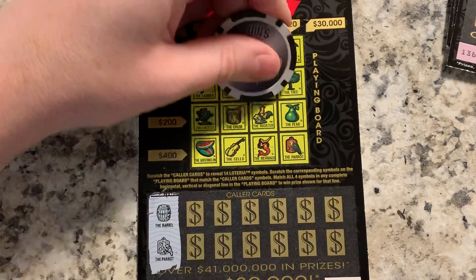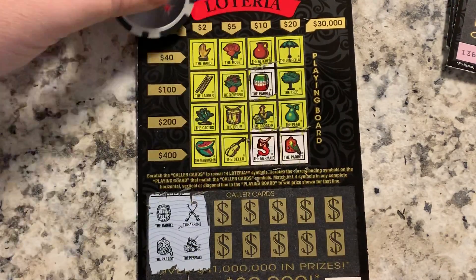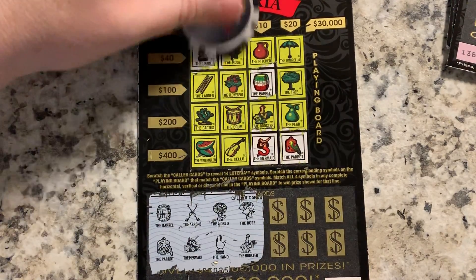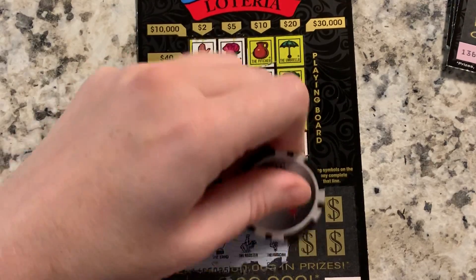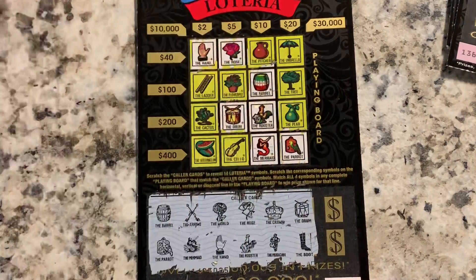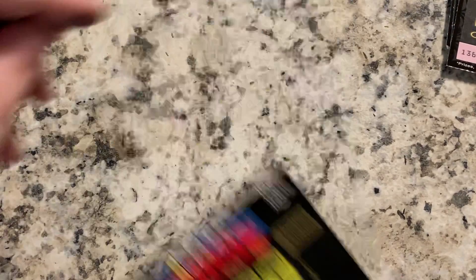Ticket 135: barrel and parrot — barrel, parrot. Arrows and mermaid — there's a mermaid, I don't see arrows. World and hand — no world. Rose and rooster. Crown and musician — no crown, no musician. Drum and boot — drum, no boot. Deer and cactus — no deer. No winner on that one.